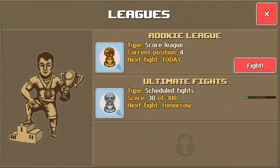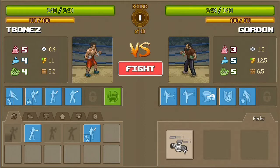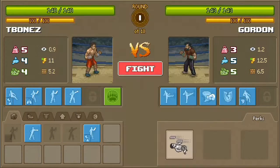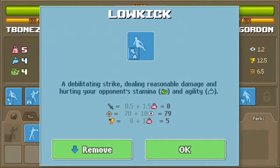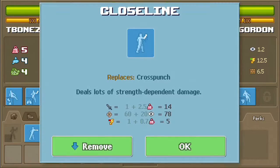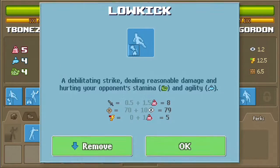Let's hit fight. On the left side you can see my stats: five strength, four agility, four stamina. This is Gordon's stats: three strength, five agility, five stamina. These are his abilities — they're okay. My setup is considered alright.